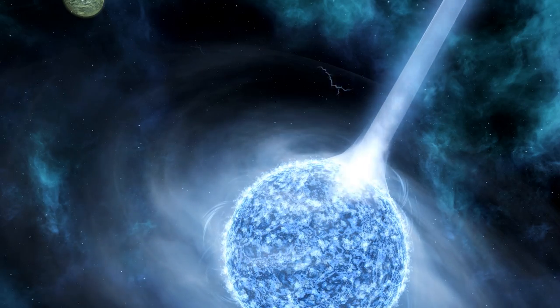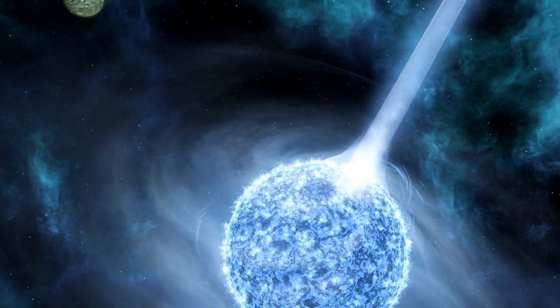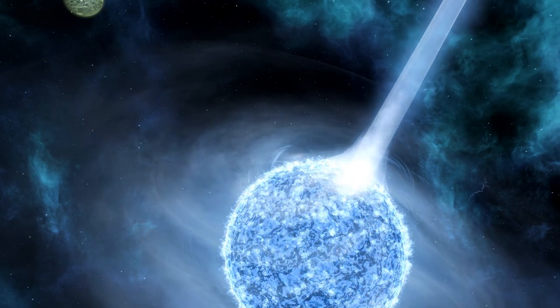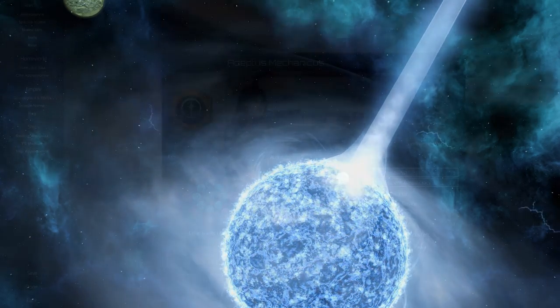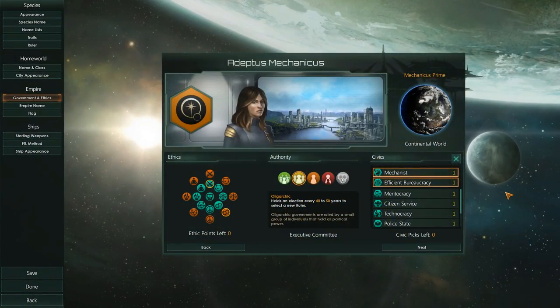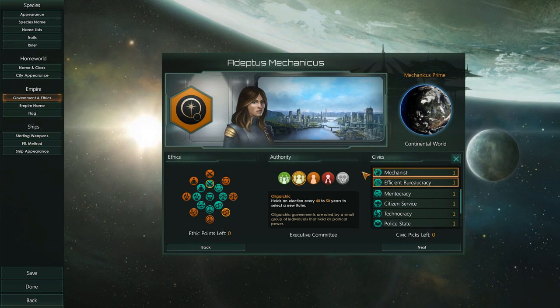Now there are a bunch of things that you can do here. You can start off with any empire you like and go ahead and move yourself towards the right path. However, if you want to get a bit of a shortcut, you can start off with Mechanist as one of your starting perks within your species.